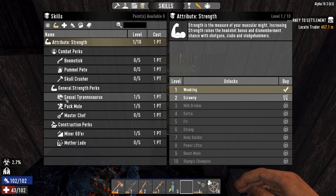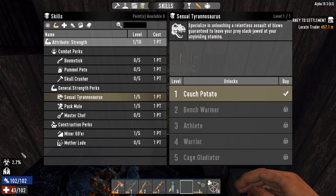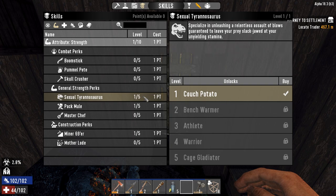However, there are some things I'd suggest all of us get at the start. First one is Sexual Tyrannosaurus — this reduces your melee stamina used by 5% and power attacks by 10%. Just that little bit that helps you keep your stamina down. One thing I did forget to mention: I did get hit by a zombie so I am infected, and I need to find myself some honey. Someone did comment — I apologize their name has slipped me — but they said you can hit the stumps and it'll give you honey, so we're going to check that out.